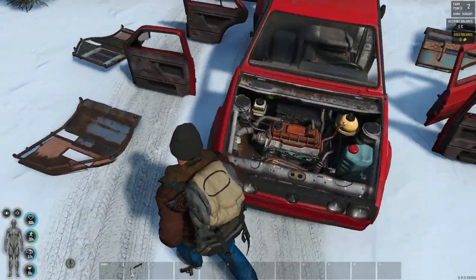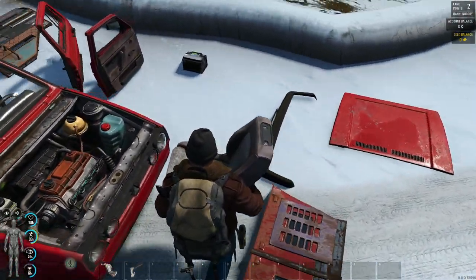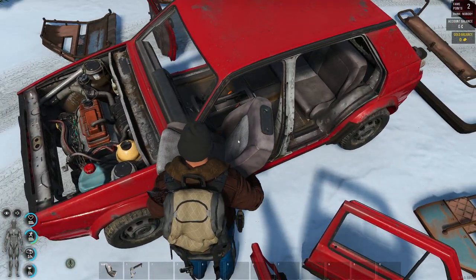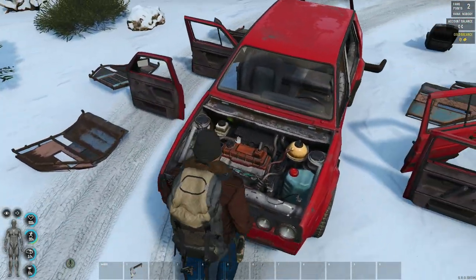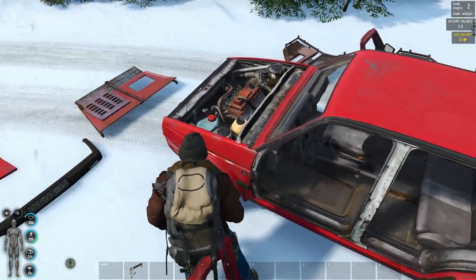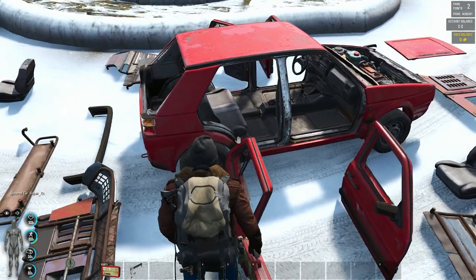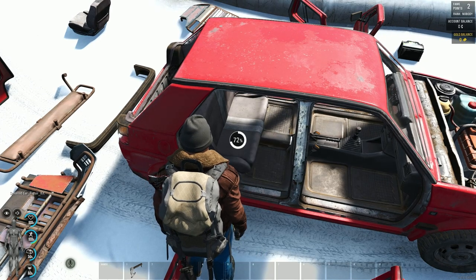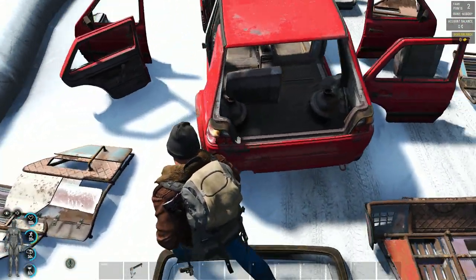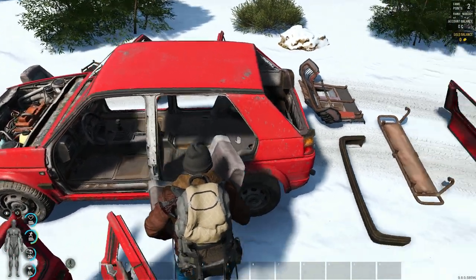So through that, let's grab our front right seat. Notice we can install it in the front right, but we can't put it in the front left. The seats are position-specific just like the doors. We've got two more seats to take out — let's pull those out as well.